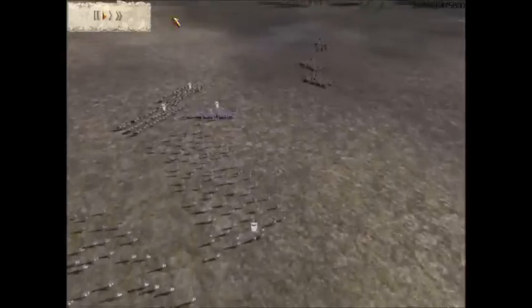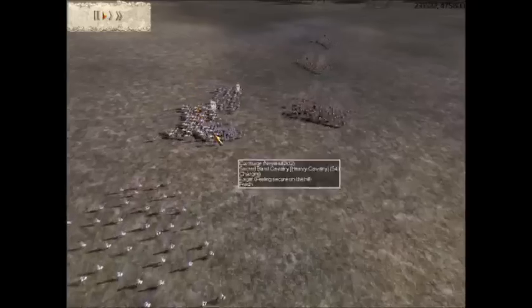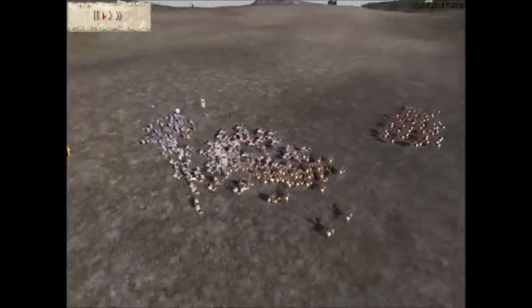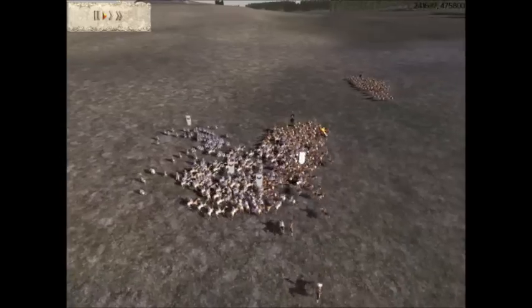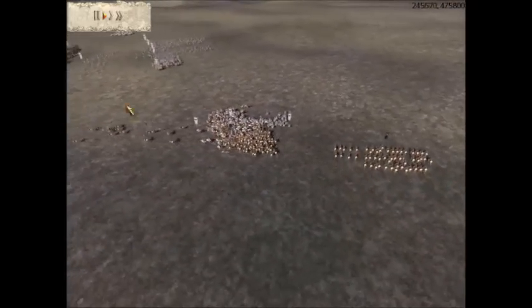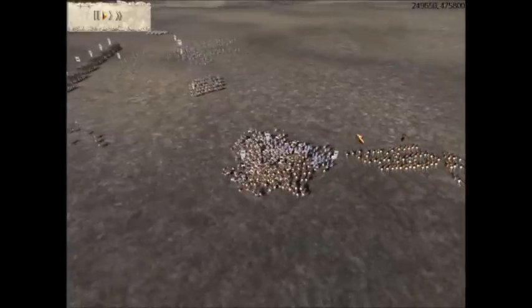Now he goes in for the Charge, but I'm going to deny him access to my Missile Units with my Cavalry. He tries to retreat but doesn't quite make it. I see him charge this unit in, so I'm going to pull out these Libyan Spears and go for an attack. And now, noticing he has more Cavalry than me, I am going to move over another Sacred Band unit.